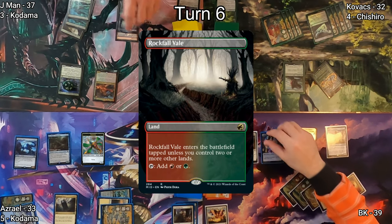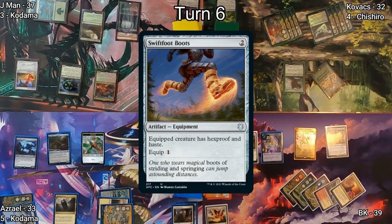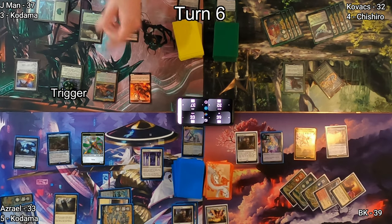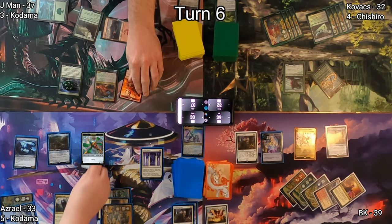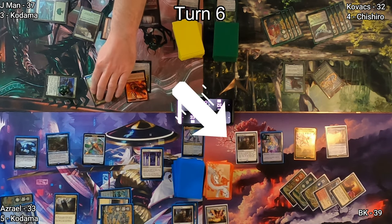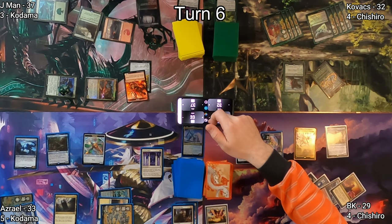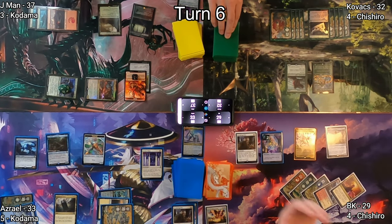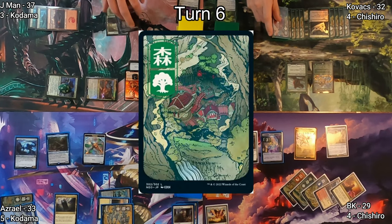On J-Man's turn he plays Rockfall Veil, a Gruul land coming in untapped. Swiftfoot Boots is cast, triggering his commander on ETB and getting another 2/2 red menacing Spirit, plus a plus one/plus one counter on Lamholt. He moves to combat and attacks BK dealing 10 points of damage. On his end step he triggers his commander again getting another plus one/plus one counter on his stuff.